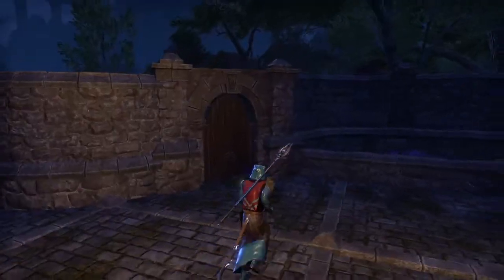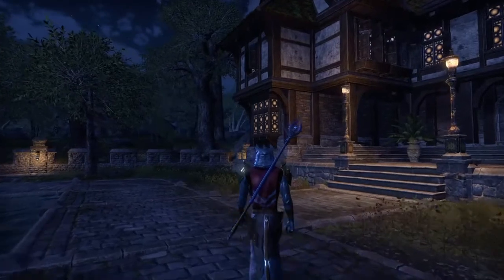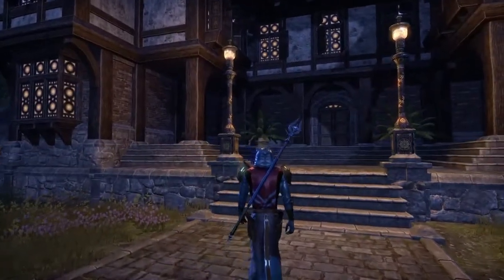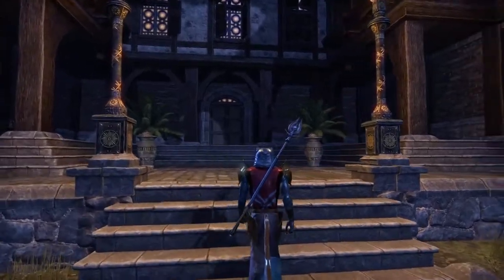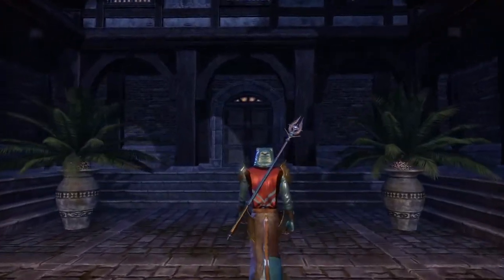When I say usable space, we're talking about floor after floor — if you see it, you can actually get to it. Some houses you get to and it looks three stories from the outside, but when you walk inside there's only one story. ESO is famous for making houses look beautiful but you can't actually use the space. This house is a little different.